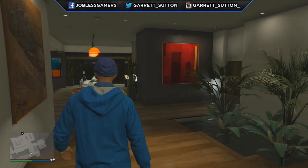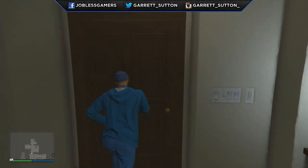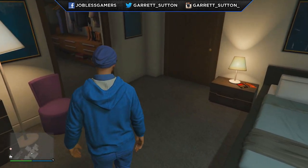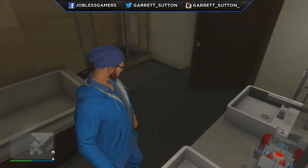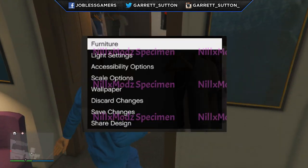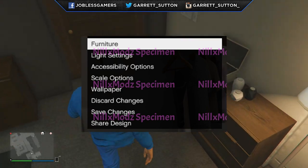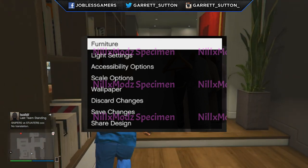The modders noticed that when the main menu of apartment management was open, it was very laggy, likely due to a script error, but Rockstar will fix this when it's officially released. Features can be added, altered, or removed upon launch, so nothing you see here is final. First, we have a Furniture tab — you might be able to change your couch, fireplace, TV, kitchen, whatever you want, with a capacity of 100 furniture items for current gen and 50 for last gen.